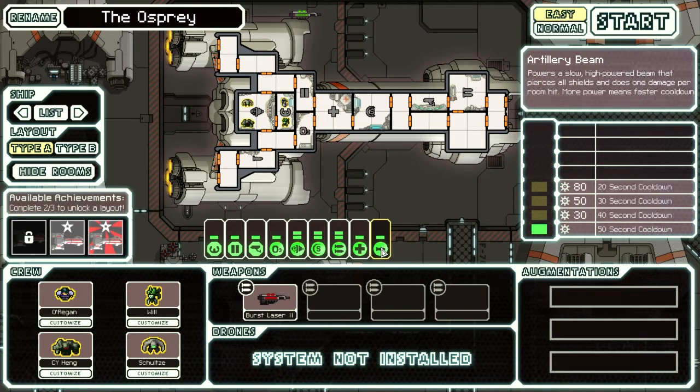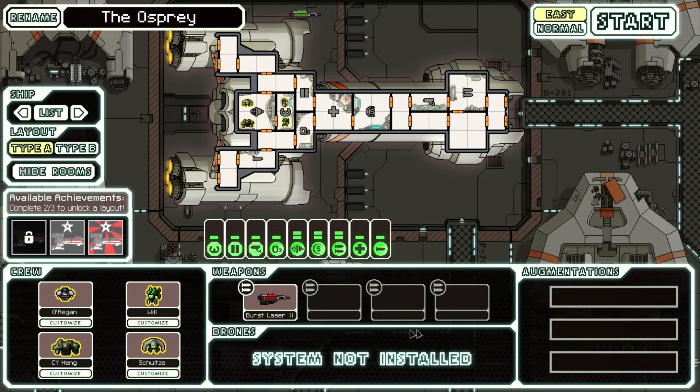Getting a good backup set of weapons — your main weapons — is really important. One of the things about the ship is, of course, the aliens that you start with, your starting crew.